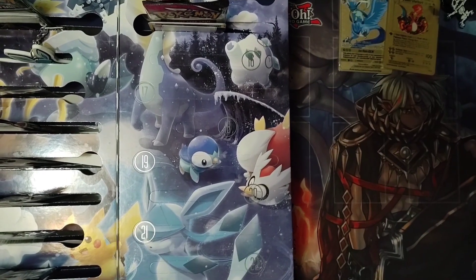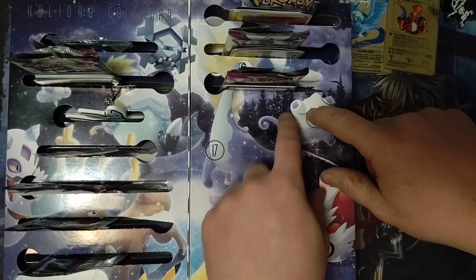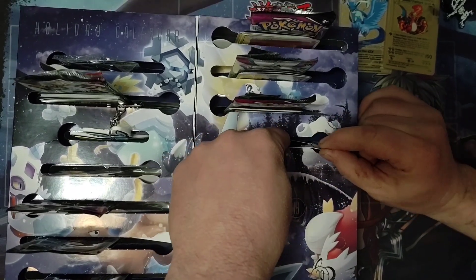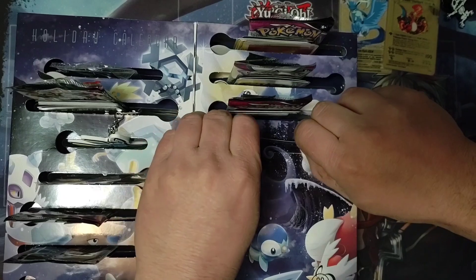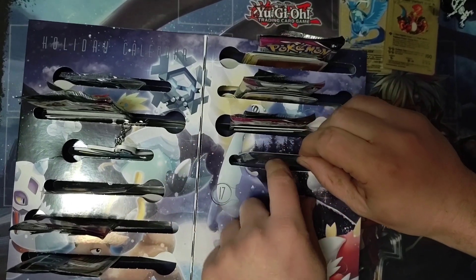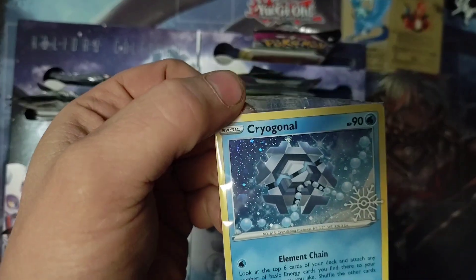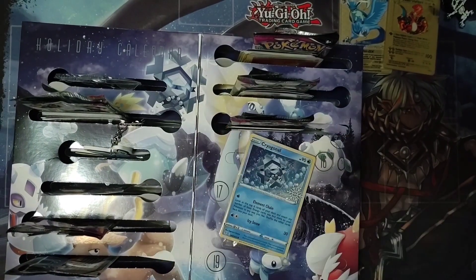Delayed again, sorry. So today we're doing day sixteen, which looks smaller — so it's probably gonna be like stickers or a pendant or something along those lines. It's a single individual card — a Cryogonal, holographic. Till next time, have a good one.